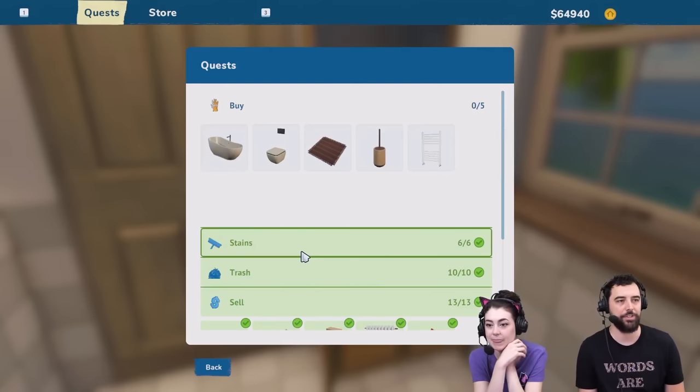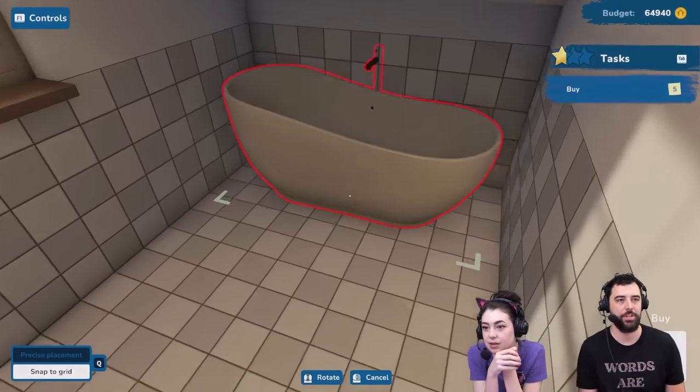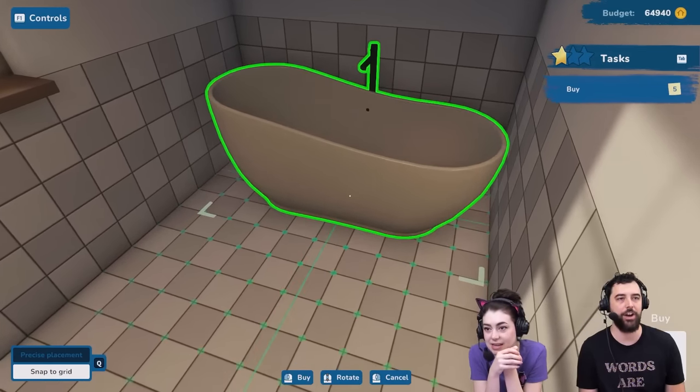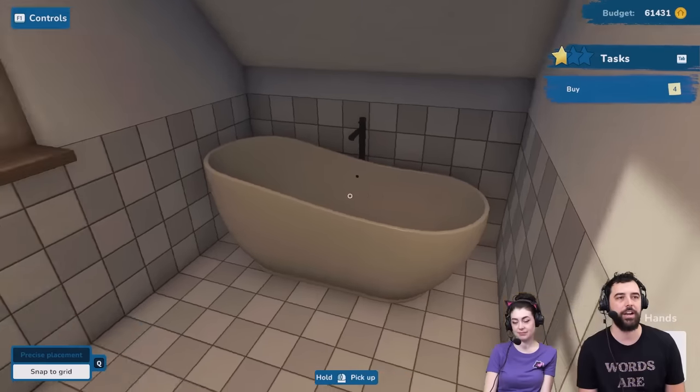Let's see what we need to do here. We sold everything, we trashed everything, we just need to buy a few things. We can start here and kind of learn things in a small room. For the bathtub, do you need to install the connection again? It's kind of nice if you don't — yay, that's a nice upgrade. I like that.